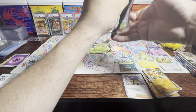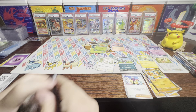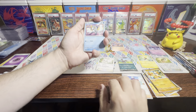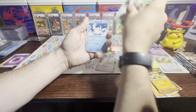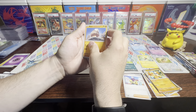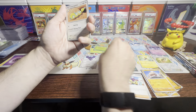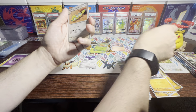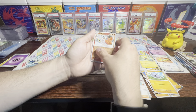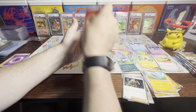Let's get some more packs in here. We've got Frigibax, Tatsugiri again, Seatog. I'm learning a lot of these cards for the first time. Nacli — that's the Rock Salt Pokemon. We've got a Corviknight, Dunsparce, Pupitar, Talonflame, Reversal Energy, and Boss's Orders. We've got Snover, Fletchling, a Supporter — Klawf — Voltorb, Superior Energy Retrieval, Sudowoodo, Pelipper, Slowpoke, and Toxicroak.